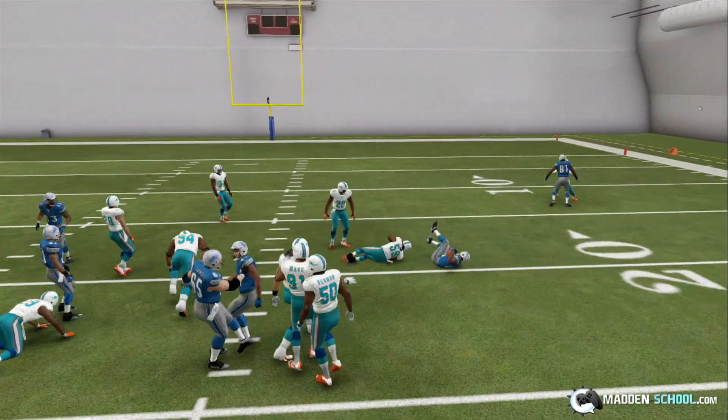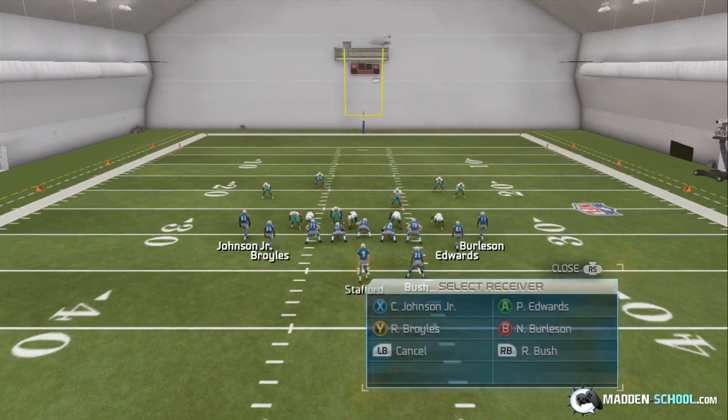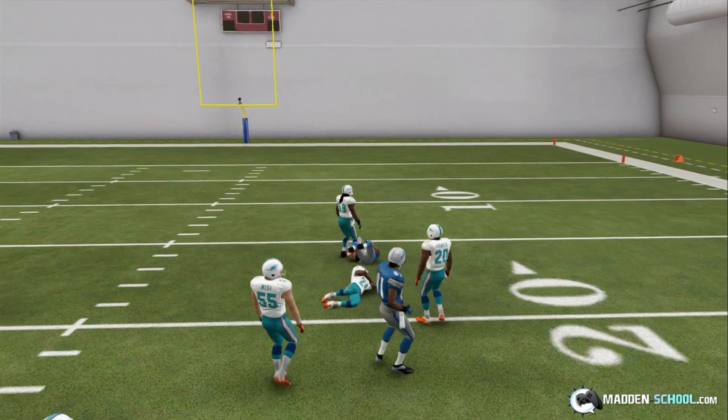You can see most guys go with those guys on the slant, and then when our slot receivers make their break back to the inside, they're open and they have room to run. That's an easy 10 yards.